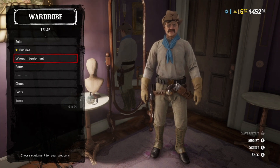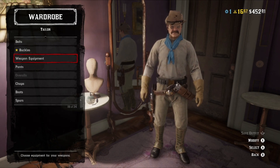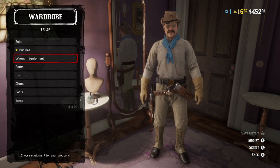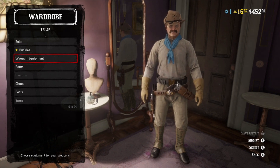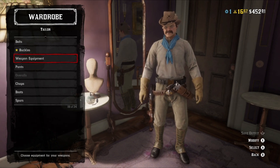In this particular ensemble, we're going for the Rough Rider iconic look for Theodore Roosevelt. He wasn't really wearing the classic gun belt we're familiar with in Red Dead Redemption 2, so have fun with it.